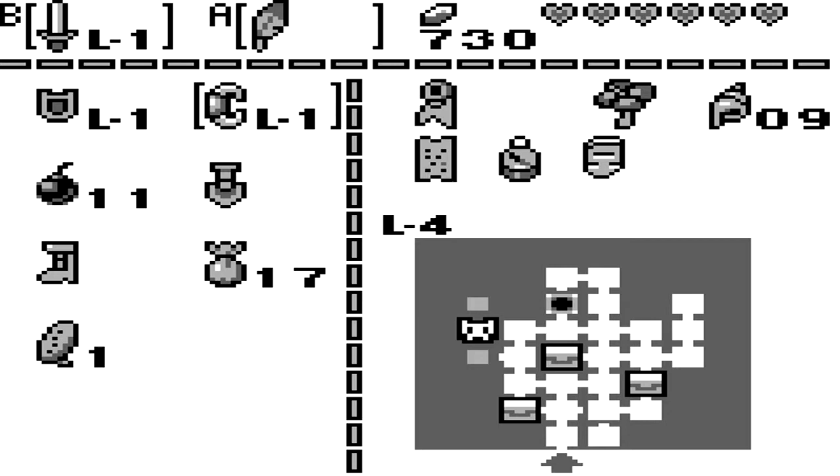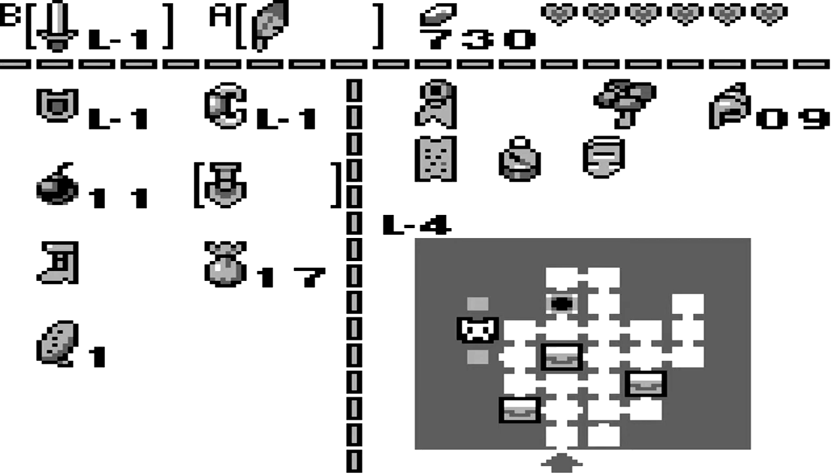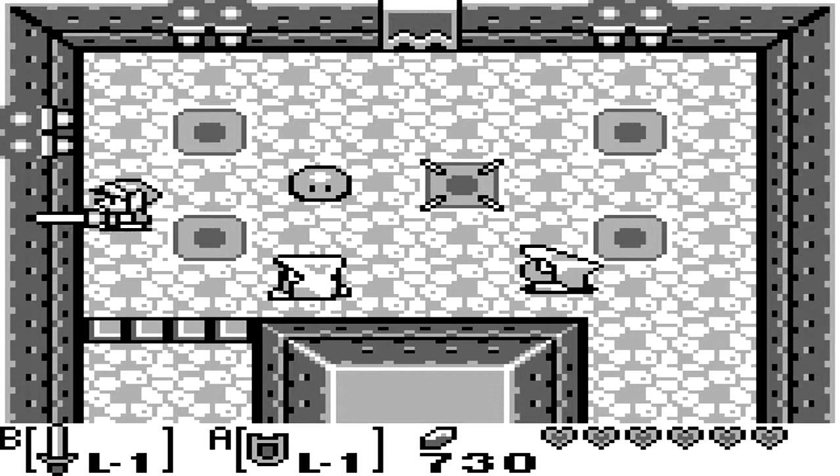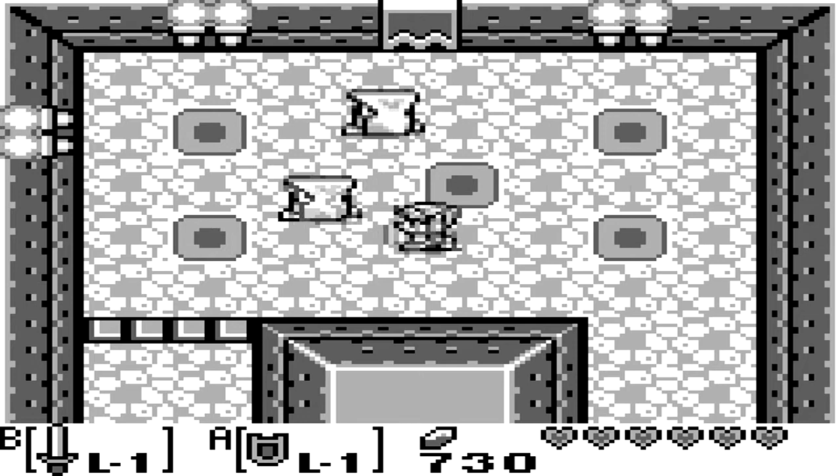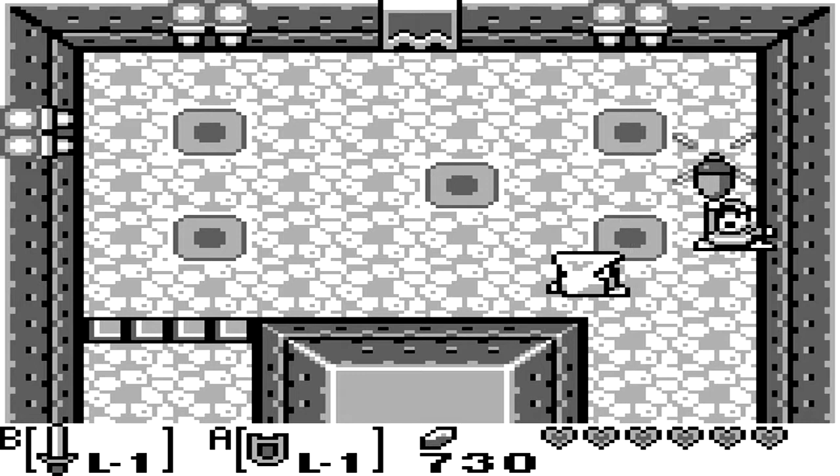How do we kill these things? I don't remember. I kind of remember. These things are kind of a pain in the ass. They do become easier to beat when you get a certain dungeon item, but we don't have that yet. Guardian Acorns — sweet. I'll use that.